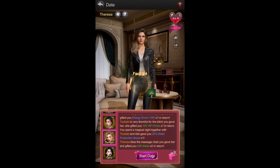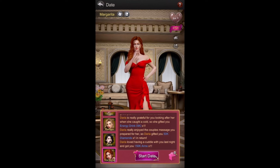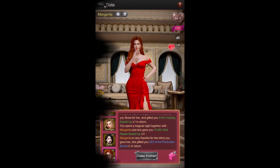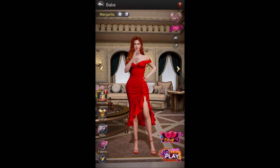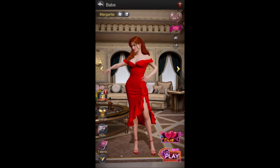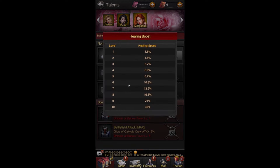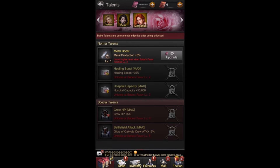I'm not too pleased with the rewards, but let's see. General rewards from doing the free dates include a 5-minute healing, 15-minute wall, and 20% — nothing particularly great, but that's got nothing to do with the babe herself. The talents are the main thing you want to look at to see if it's worth it. You're getting some healing boosts here — healing speed plus 30% and hospital capacity.